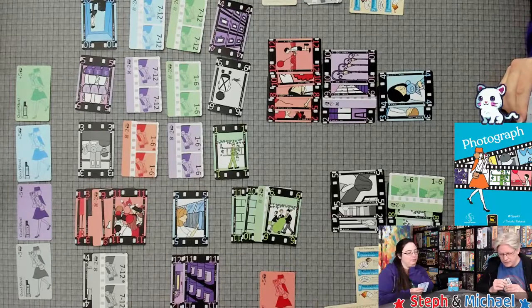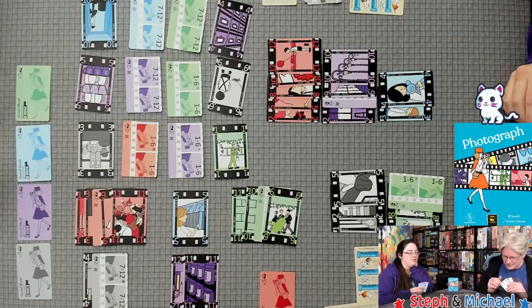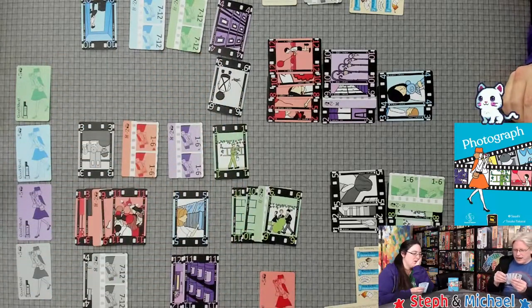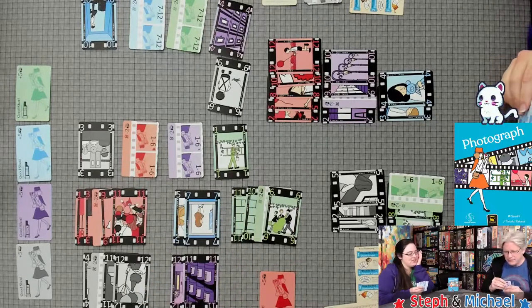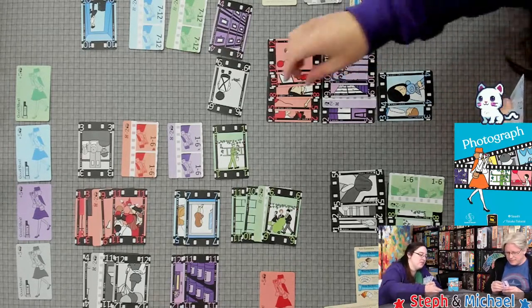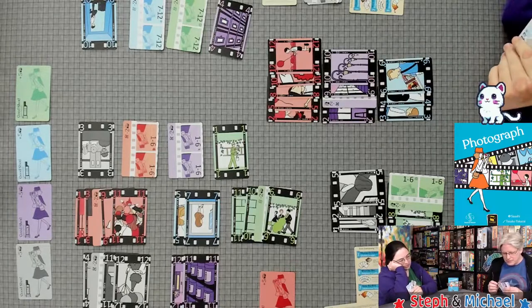Steph doesn't think she's winning this game. It's not looking good — a lot of negative points coming. Michael takes three cards, getting a five and green. Taking one card — that seems wild. Done.